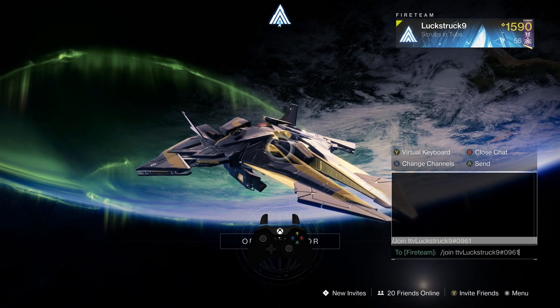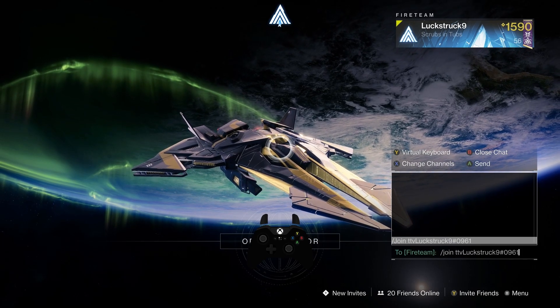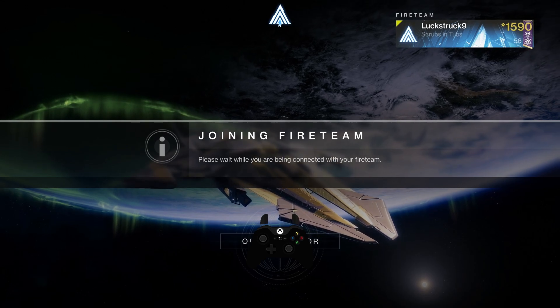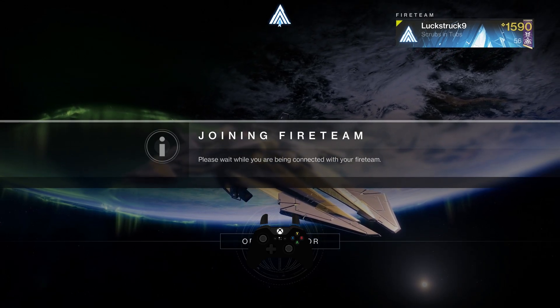And then you hit Done. Now that the code is in there, hit A or hit X, and it will enter in the code, and you'll begin joining the Fire Team. Congratulations, you have just used a join code on console in Destiny 2.